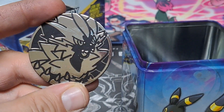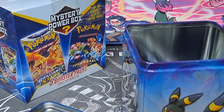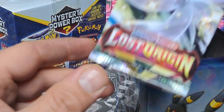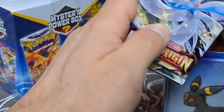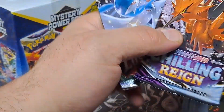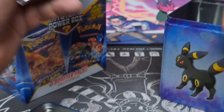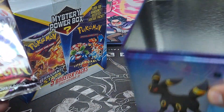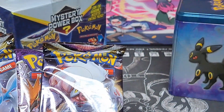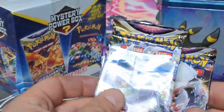Okay, what is that? Zoroark. Alright. Lost Origin, Chilling Rain, and Lost Origin. I mean, I like the tin — solid. It was like 14 bucks, but that's a nice tin.